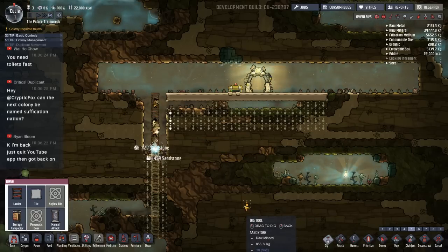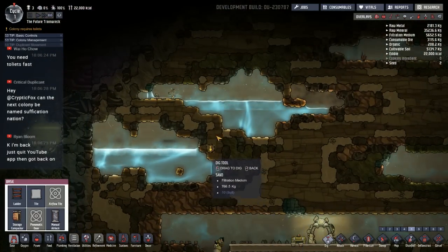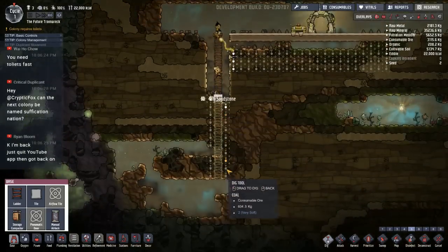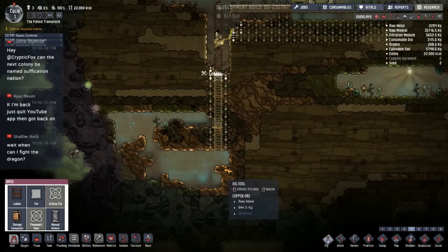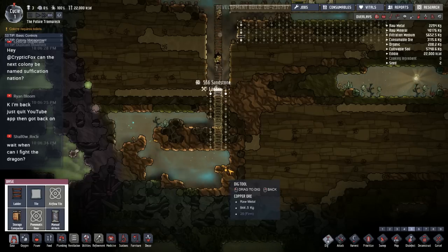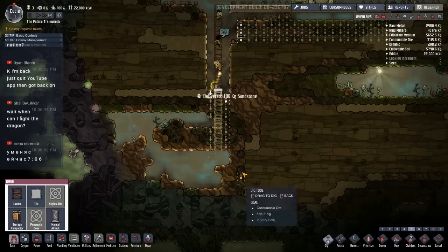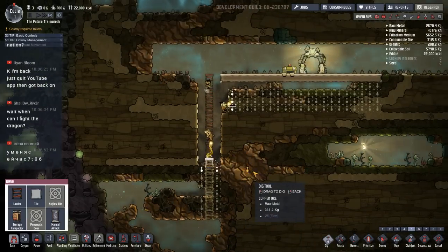I want to have a little double layer here. Getting this water to settle is going to be interesting — we're going to have a real flood when I cut this loose. Sometimes when I start the stream, if you were on the stream ahead of time, you might have to refresh in order for it to show up. Name the next colony 'Suffocation Nation' — well, we've had a Starvation Nation, so why not? We'll try to hit all the thousand dumb ways to die.